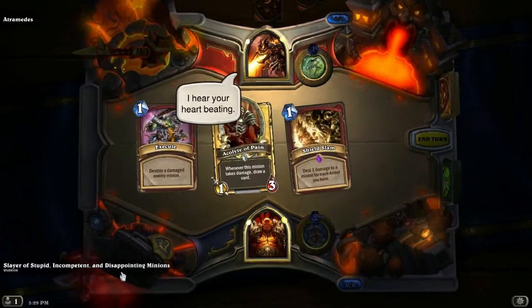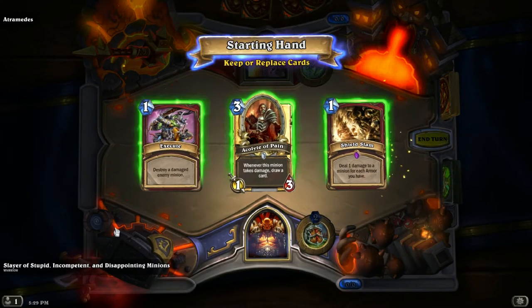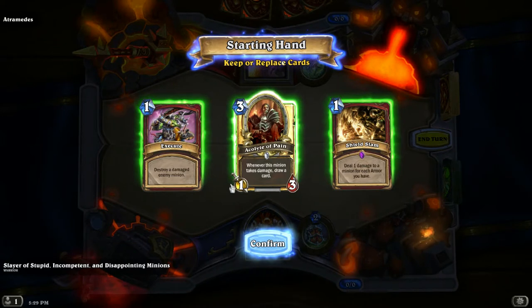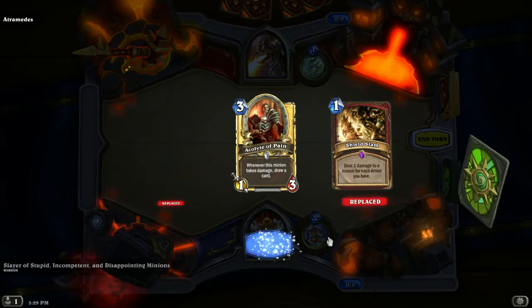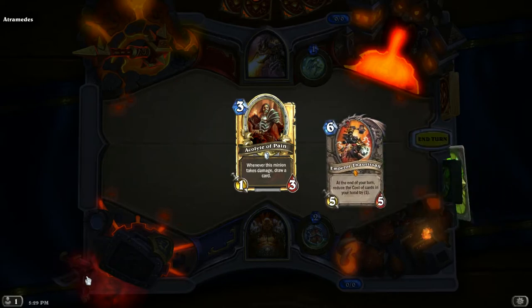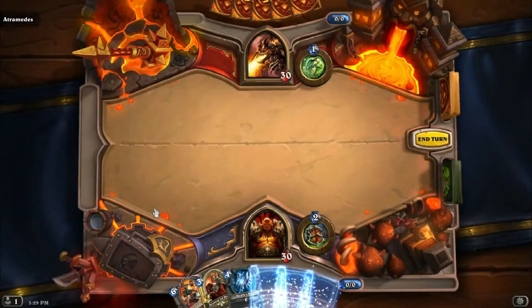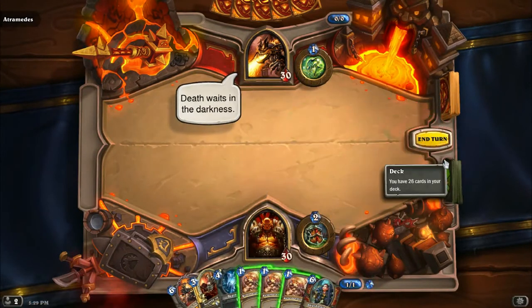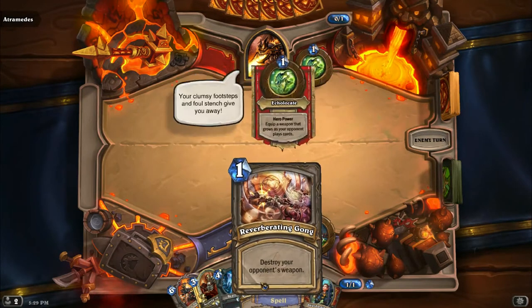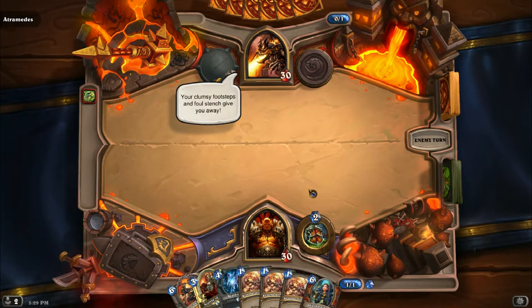Slayer of Stupid, Incompetent, Disappointing Minions — that is awesome. I'm so happy no one spoiled me on that. I got a gold Necklace of Pain, by the way — so excited. Death waits in the darkness: destroy your opponent's weapon. Your clumsy footsteps and foul stench give you away.